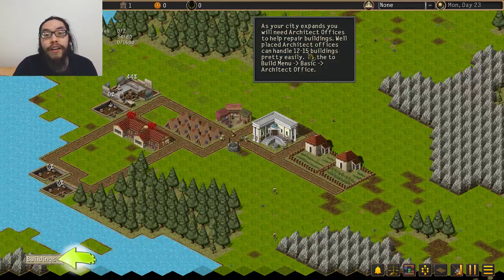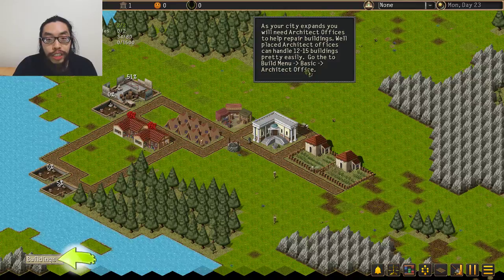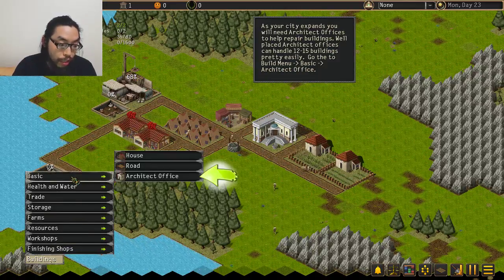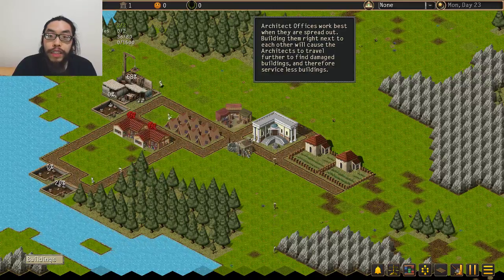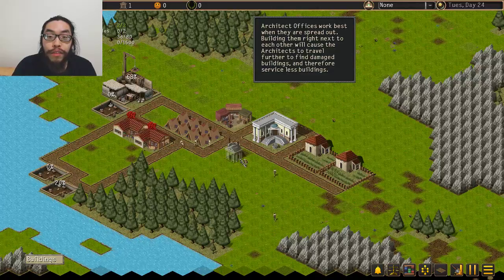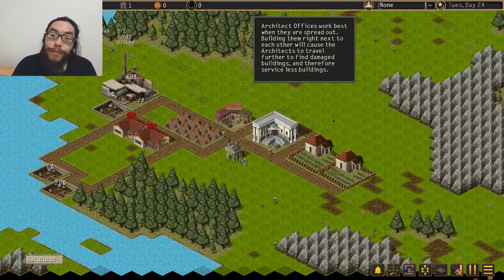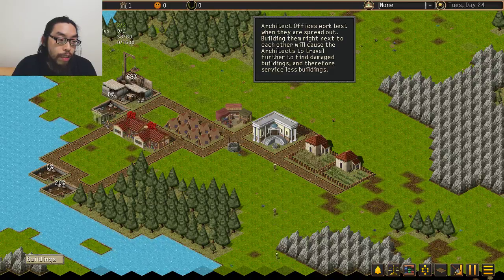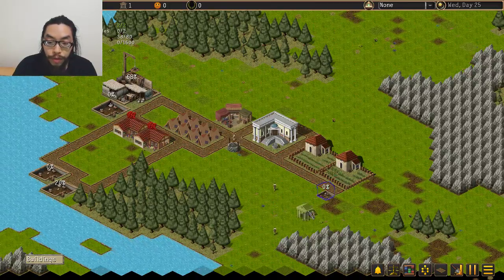As your city expands, we need architect offices. They can handle 12 to 15 buildings — basically it allows maintenance. They work best when they're spread out. Building them right next to each other will cause them to travel further to find damaged buildings and therefore service fewer buildings. So let me put one over there.